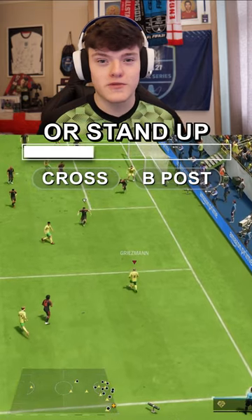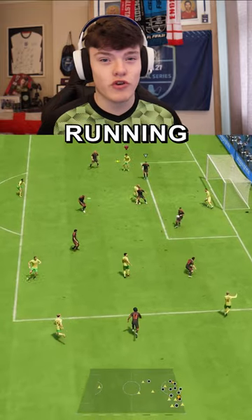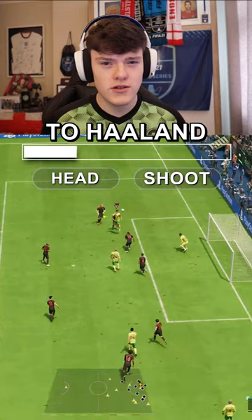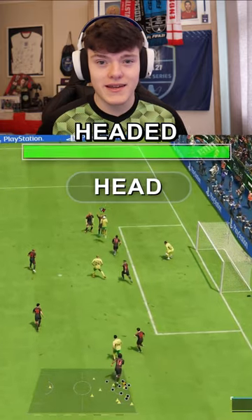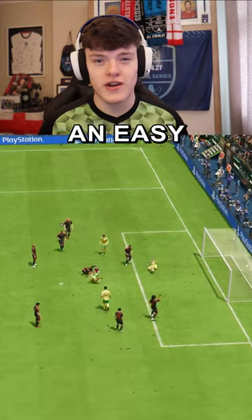Cross to Haaland or stand it up to the back post to Havertz? Back post to Havertz — he has the run and jump on the defender, so hold L1 and square to hang it up. Nod it down to Haaland or shoot with Havertz? Head it down — Haaland is in a better position to score. Now you've got an easy goal.